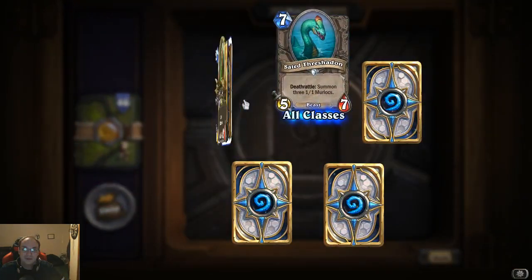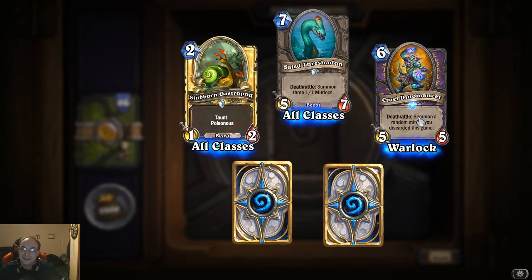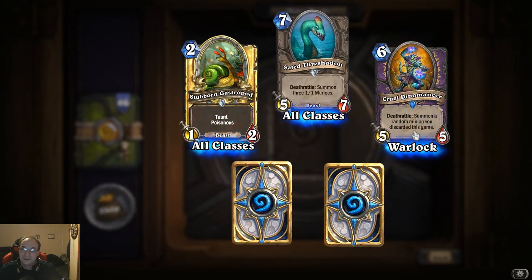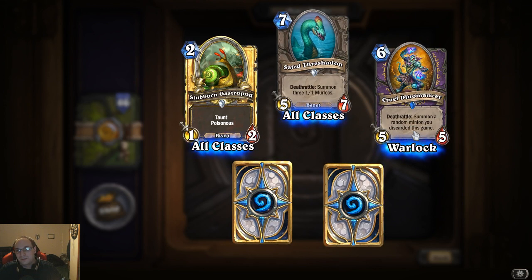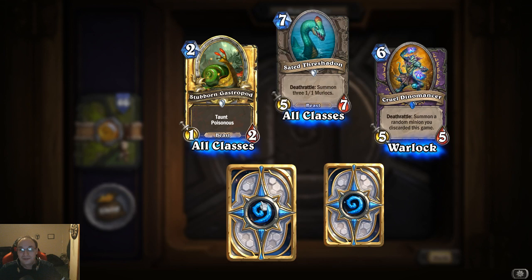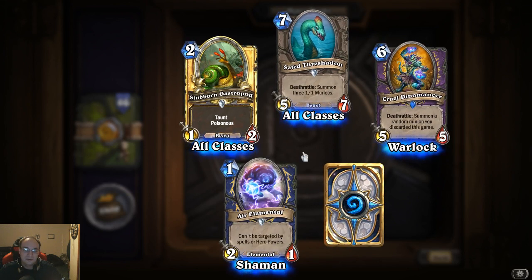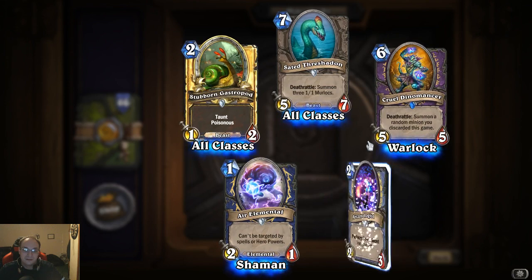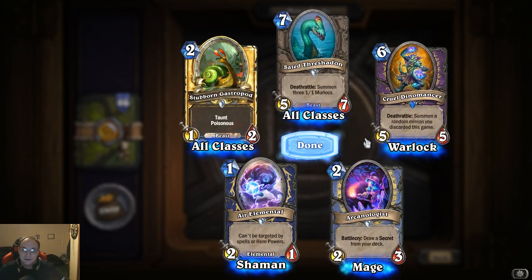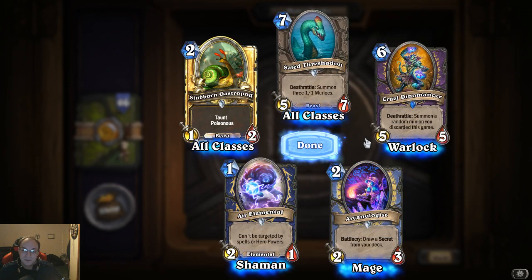Got quite a bit of duplicates already. Cruel Dinomancer: deathrattle, summon a random minion you discarded this game — oh, that could be really good too. Air Elemental: can't be targeted by spells or hero powers — that's cool. Arcanologist: battle cry, draw a secret from your deck.